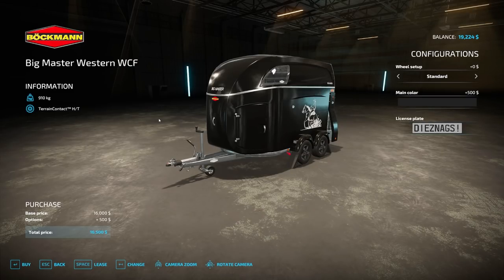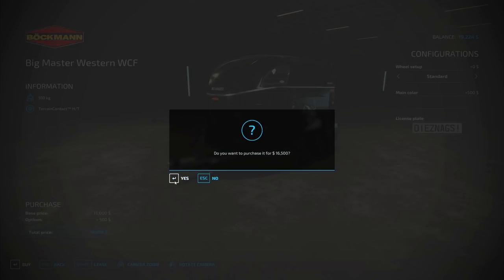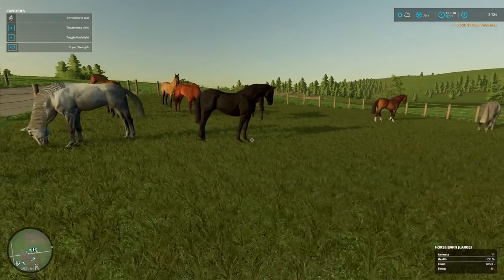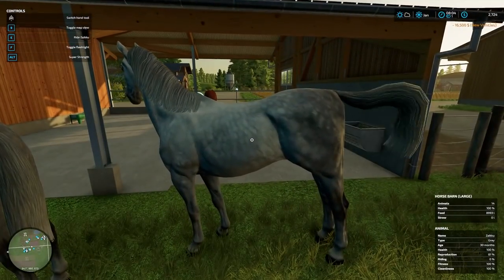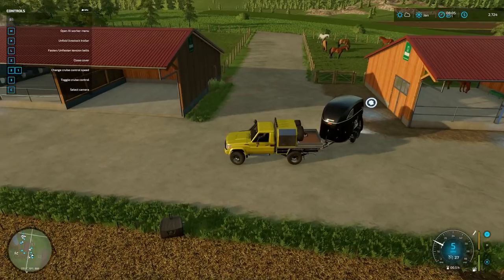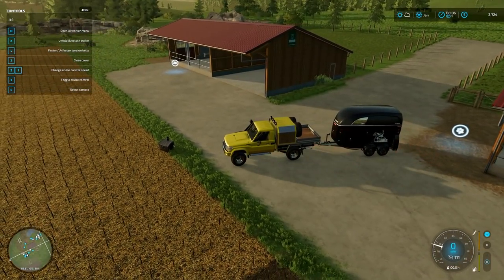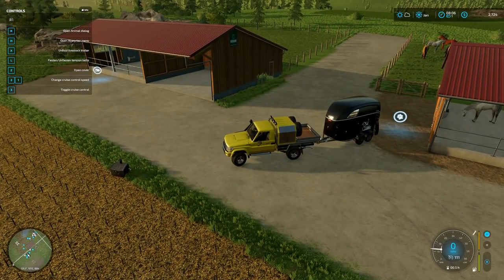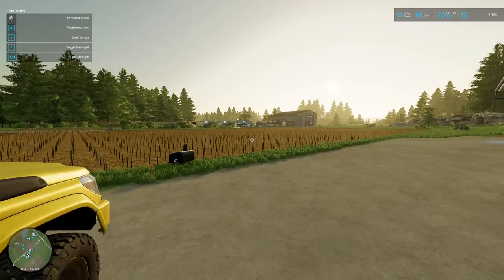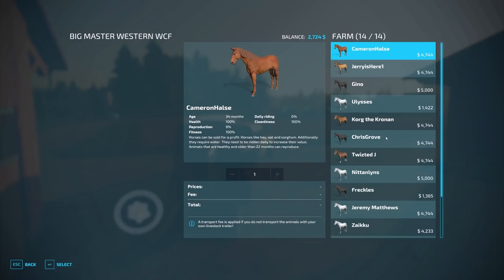That's okay — we have another batch of silage to sell and a bunch of gasoline. We're gonna be fine, everyone. I'm going to purchase it because we need to transfer the ponies over. Little babies — Ulysses, hello. There's Korg, Zyku, Ulysses. Can I transfer them over to the other place? Let's back her up and unfold the trailer.